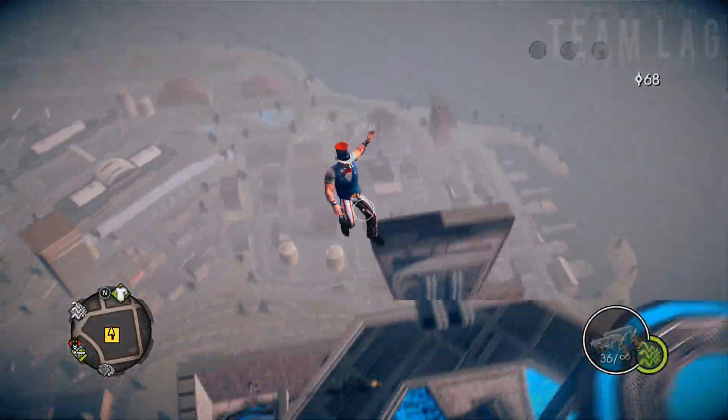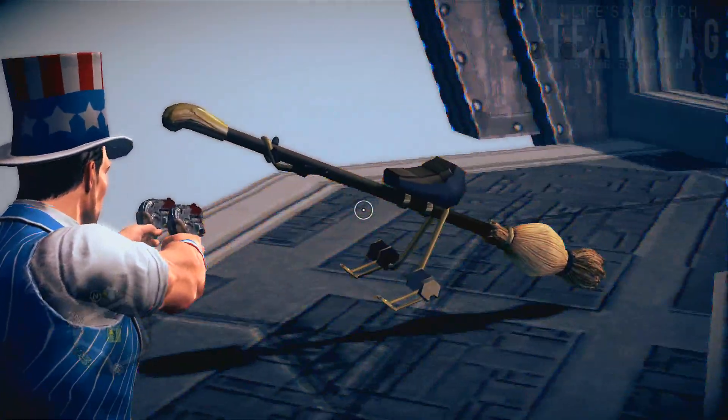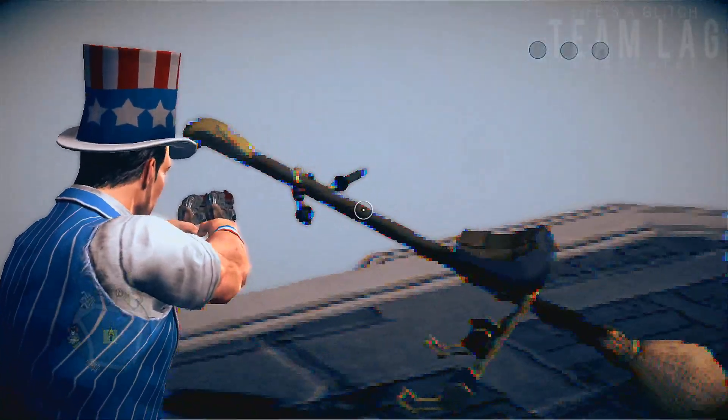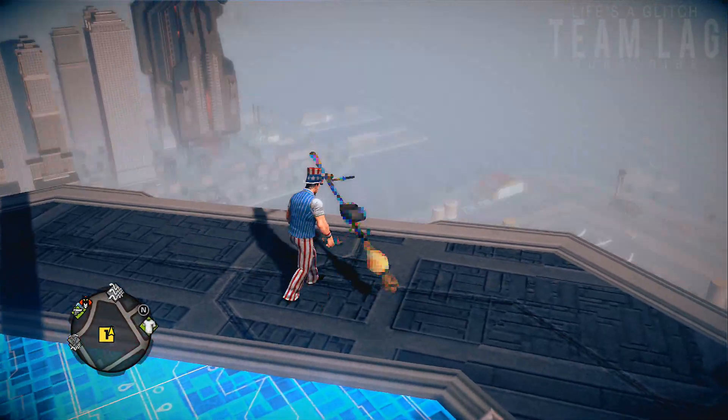Some of you may remember that this is a vehicle from the Witches and Wieners DLC from Saints Row The Third, and now it's returned in Saints Row 4 as a secret vehicle. So yeah, that's how to find it. Also, don't forget to save the vehicle in your garage so you can call it in later.